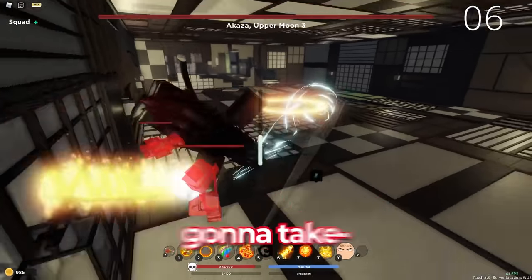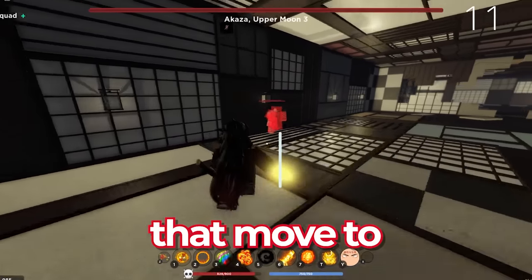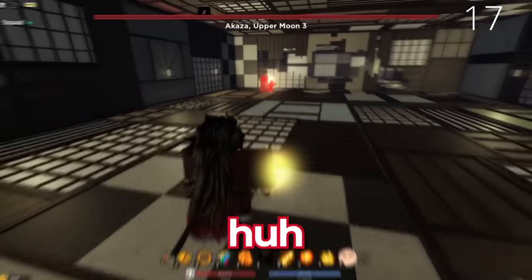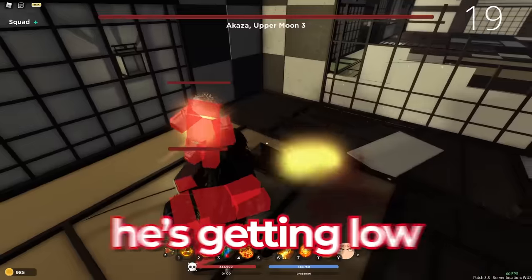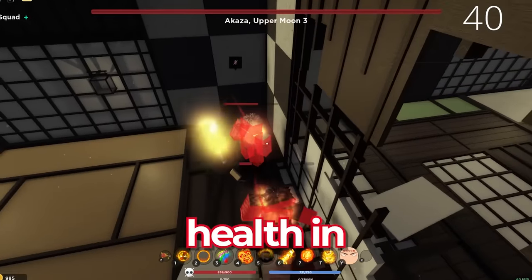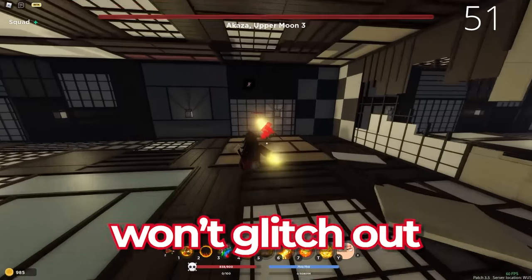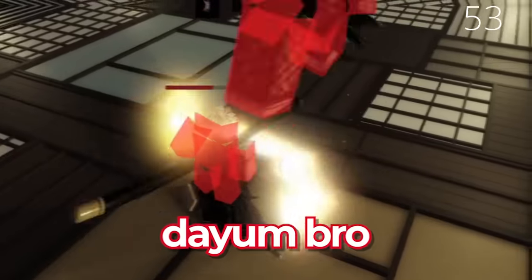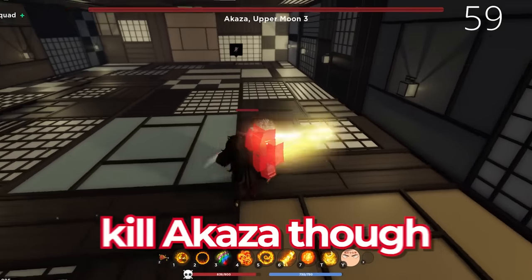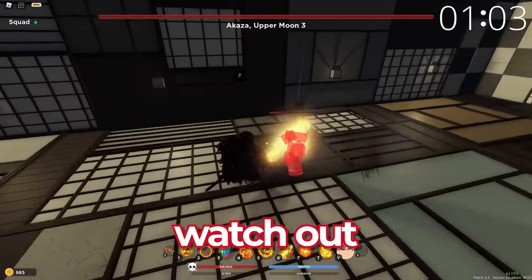He canceled that move - I really needed that to kill him. Let's see if we can do damage. He's taking damage but his health bar on top isn't going down - looks like his normal health bar is just bugged. Hopefully when we kill him he won't glitch out. Okay his companion is dead. Akaza is at about 30% health - gotta watch out, I'm not trying to get one-shot.